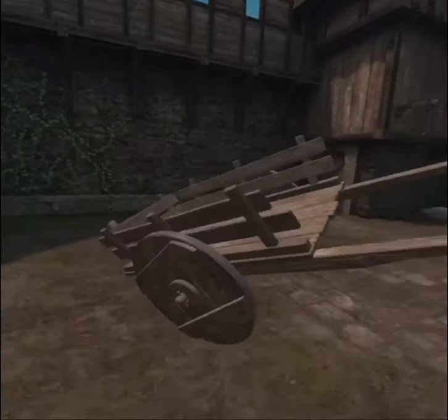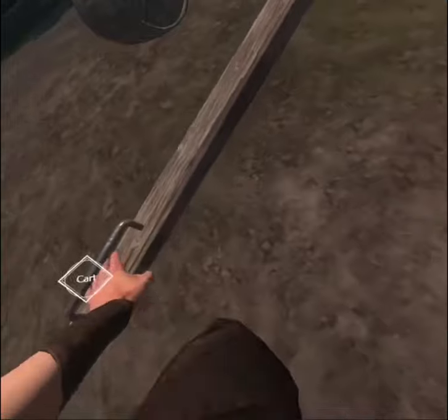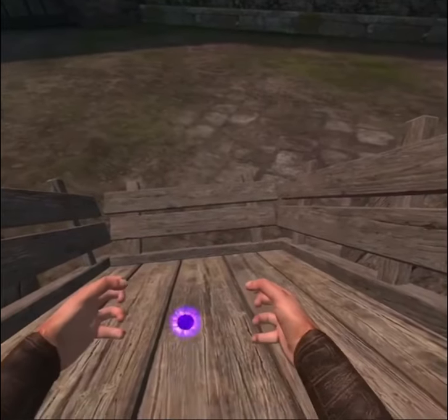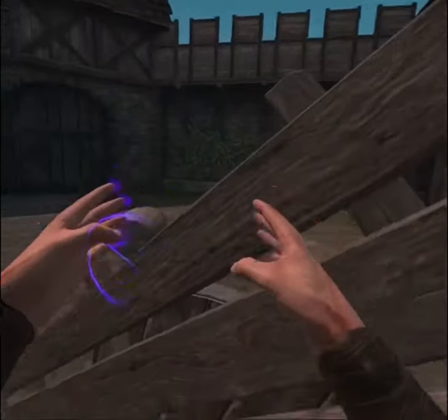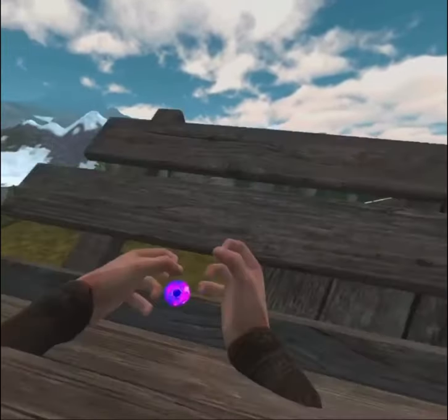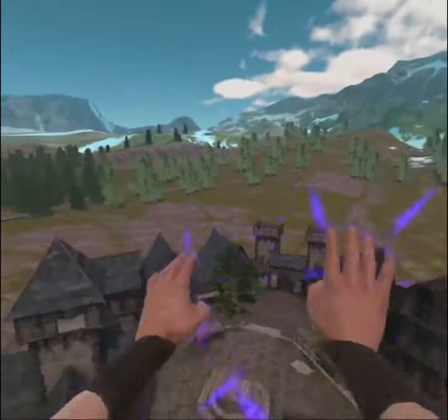Sometimes it takes a little bit of practice, but I'll get to it when I've got it. So you're going to spam the cannonball, and then once you've done this, go in the opposite direction of it.